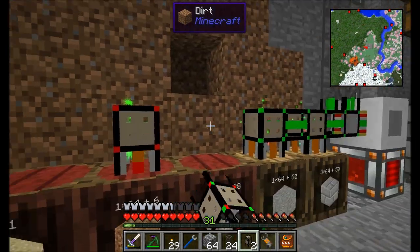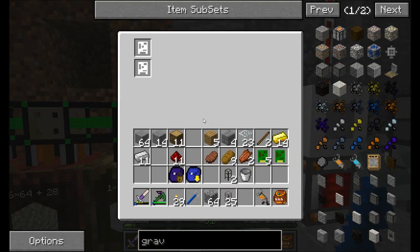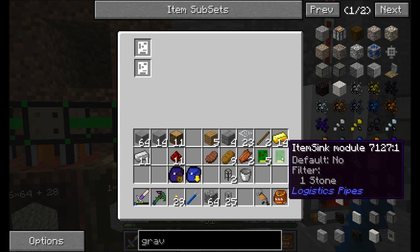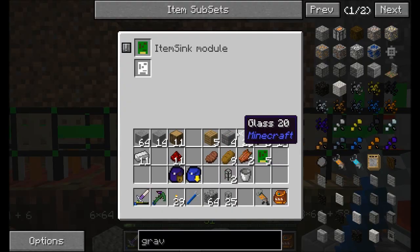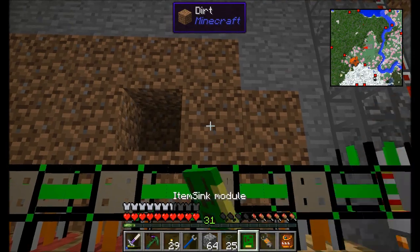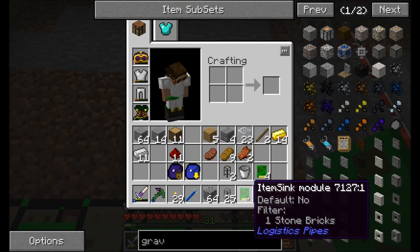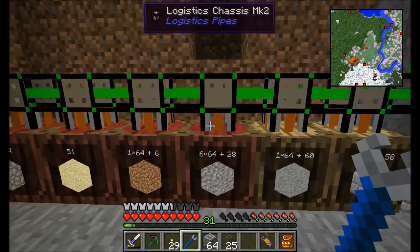Now this should be a simple matter of installing my Logistics Chassis Pipes and configuring all these guys. If you hold shift, you'll see the filter is stone. When you pick up these item sync modules, they continue to have their filter set up in them. And if you want, you can set it up ahead of time by just right clicking with the module in your hand — put stone bricks in here, for example, and now stone bricks is the filter.